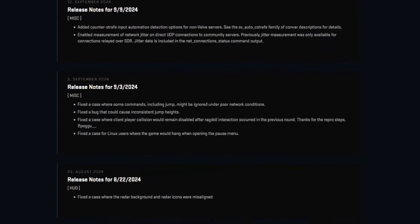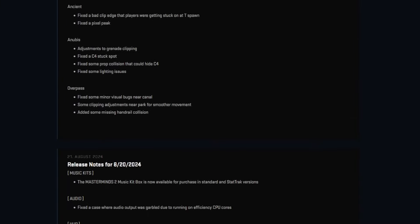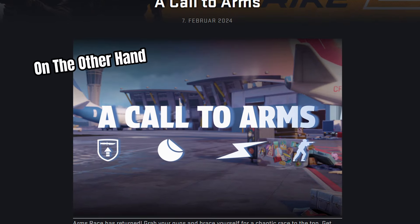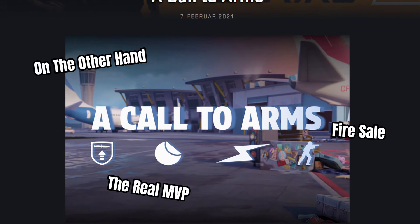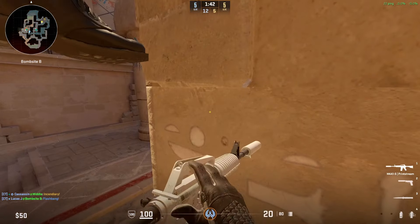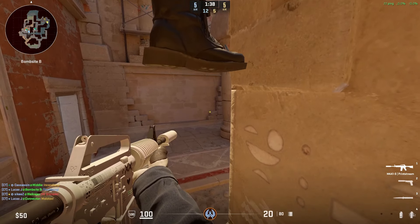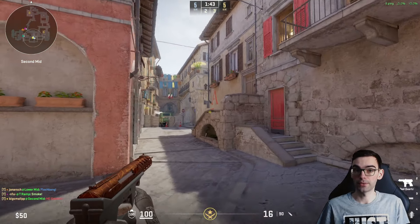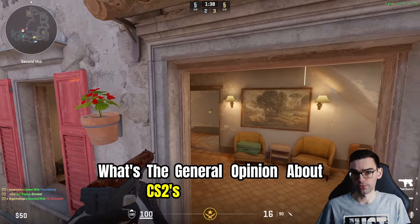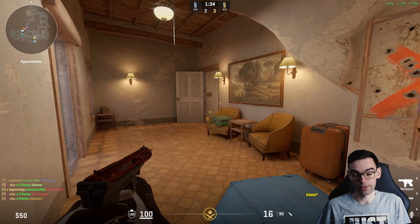After the first few months, the update frequency slowed down significantly and we pretty much only got one major update in February, plus some smaller updates in the following months fixing annoying bugs such as the infamous boost bug, as well as quality of life improvements like a more static pop and the reintroduction of a slightly changed CL right hand. So, since we are now at the one year anniversary, what's the general opinion about CS2's current state and what are the most pressing issues plaguing CS2?